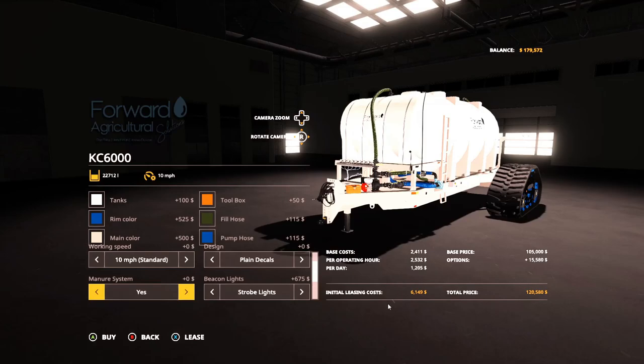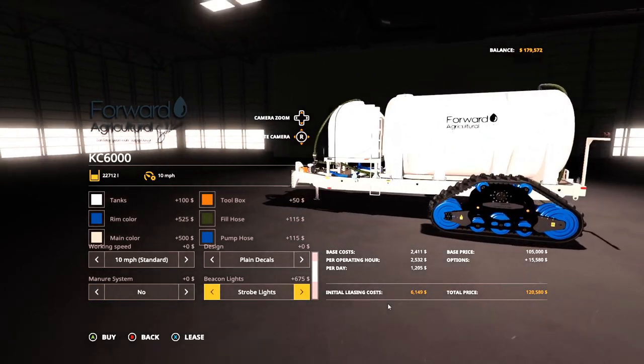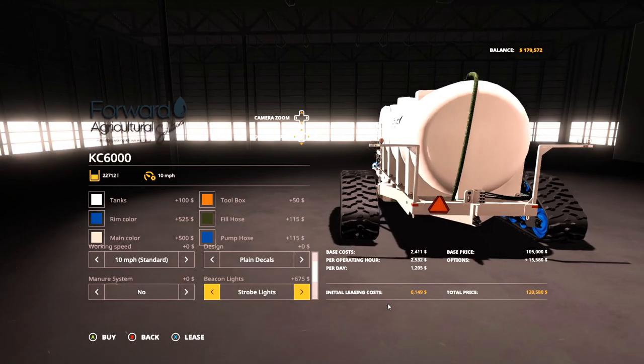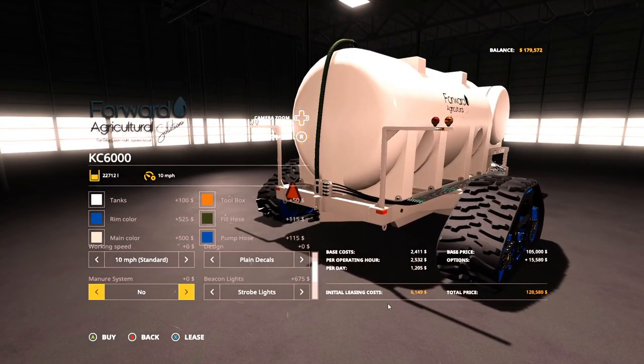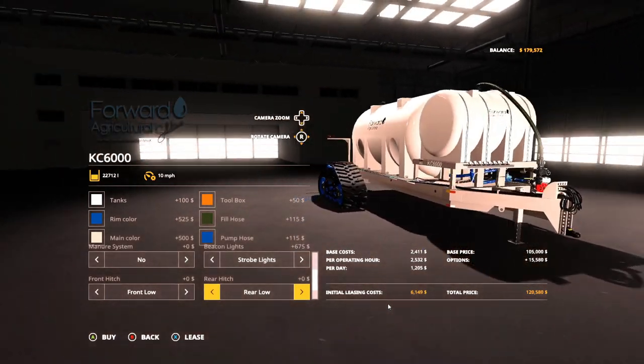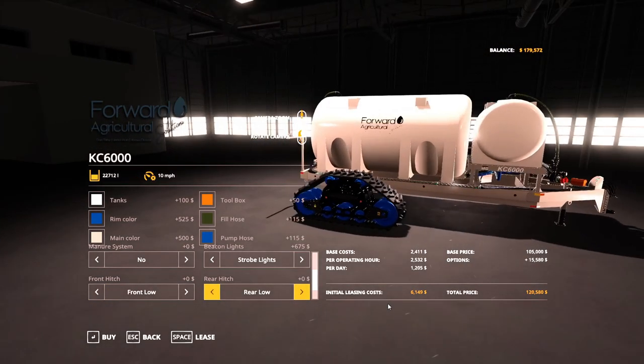The Manure System option configures the manure system on or off — if you're not a fan of using it, it will unload and load perfectly fine without it. For beacon lights we have no beacons, standard bulb beacons, and strobe lights which are small strobe bars on the bottom. For the front hitch option we have Front Low, Medium, and High, depending on your tractor's hitch height.